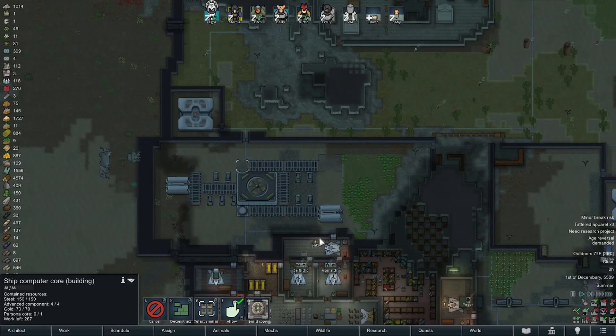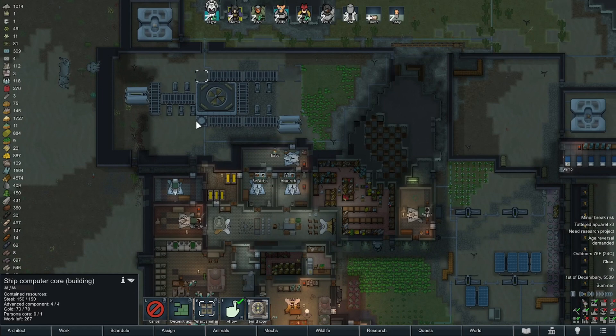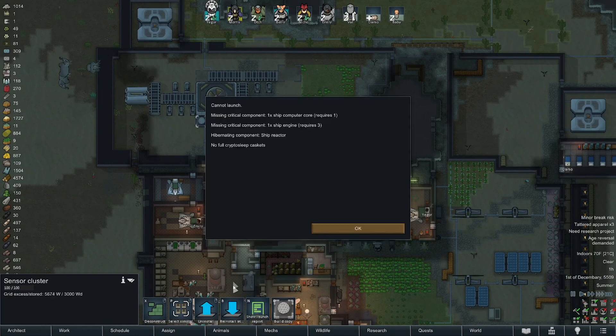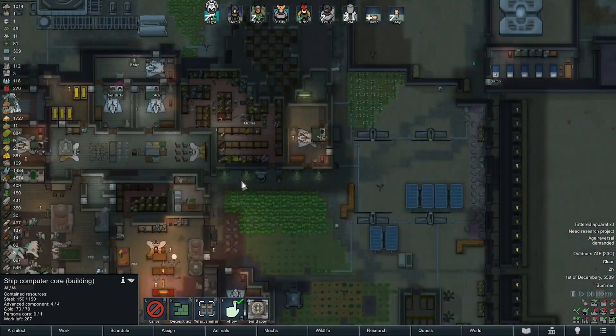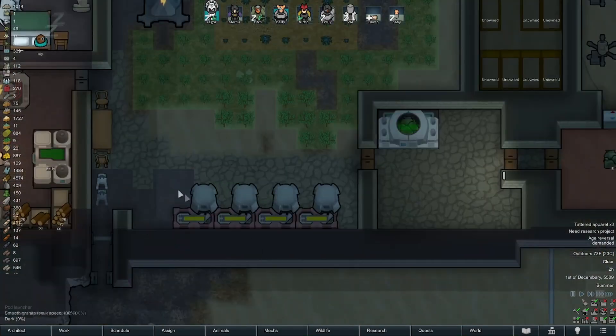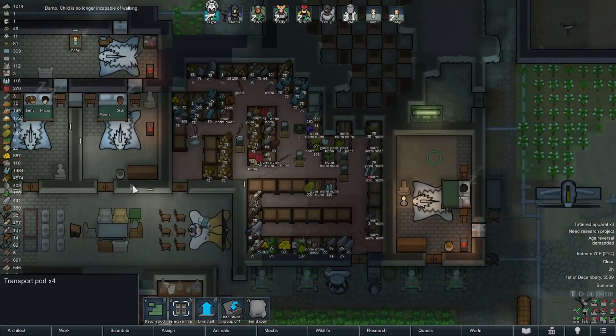What is going on people, welcome back, Johnny here and we are playing some RimWorld. We need one more engine and we need to go get the AI persona core from nearby, and we only have four of these babies to do it with. What do we have for packaged survival meals?